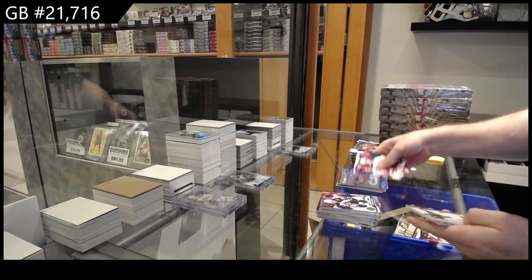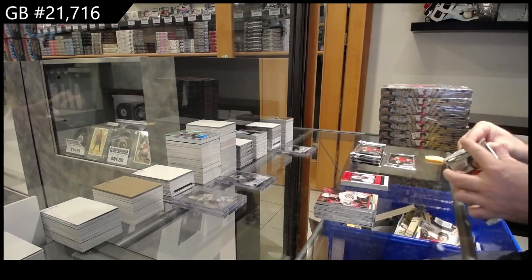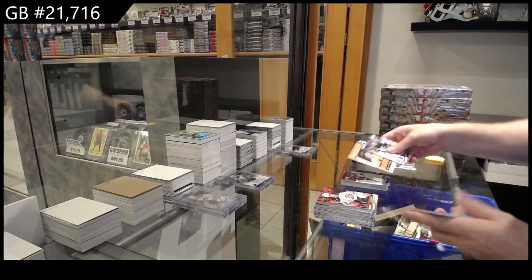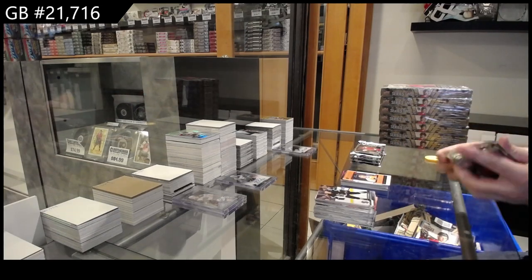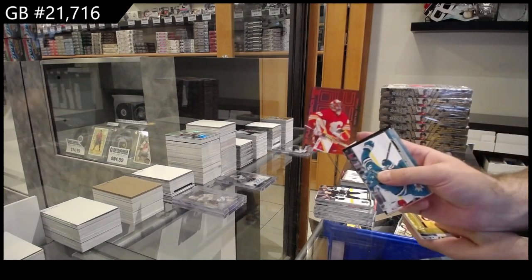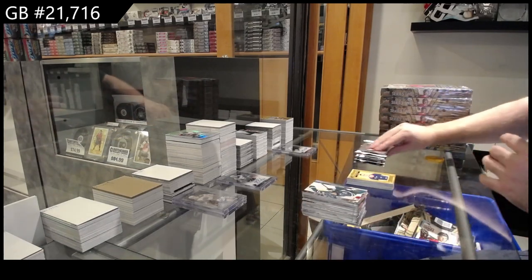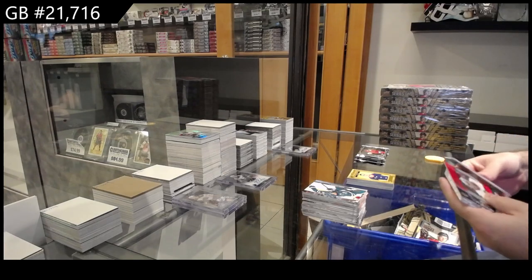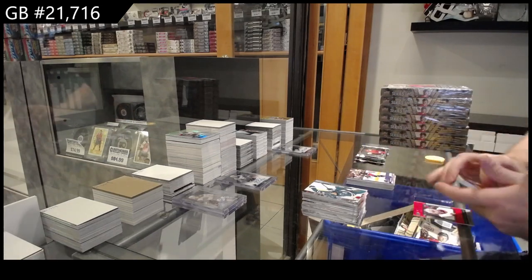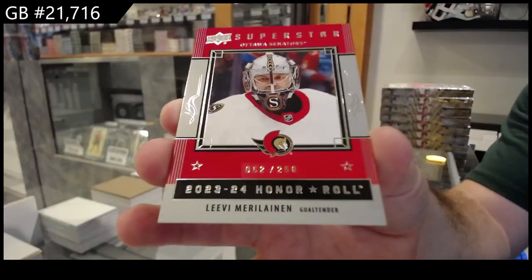Alright, we got a PC Sparkle Connor for the Jets. Canvas of Swayman for Boston. On a Roll of Marilinen for Ottawa. Ecliptic of Horvat Sparkle for the Islanders. Lackinen for the Avalanche Canvas. On a Roll of Forster for Philly. Director of Boards of Olivier for the Blue Jackets. Fluorescence for Calgary of Dustin Wolf. And a Portrait for the Islanders of Bo Horvat.